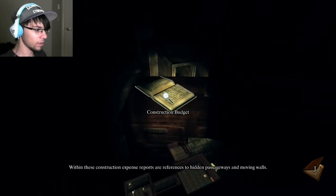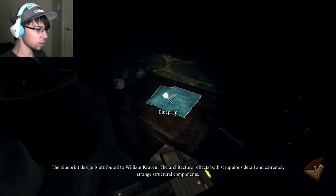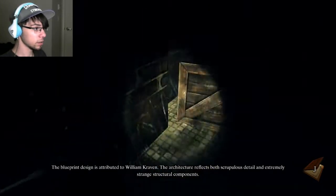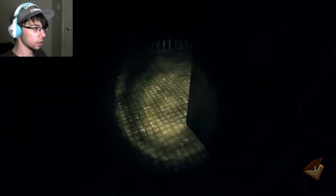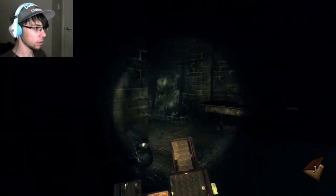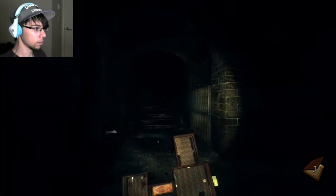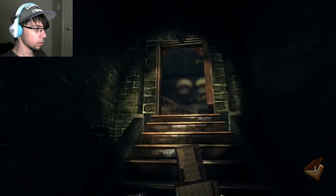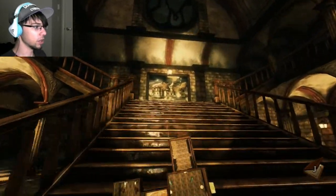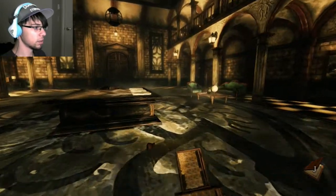Within these construction expense reports, references to hidden passages and moving walls. Blueprint design is attributed to William Craven. The architecture reflects both scrupulous detail. Yeah, obviously. I don't want that. Come here. There. I don't know why I tried picking up that glass bottle. Why are you glowing? Dramatic music swells. Are you still up there? You're gone! Oh my God. Well, at least I know what's chasing me now.